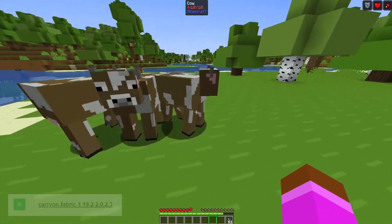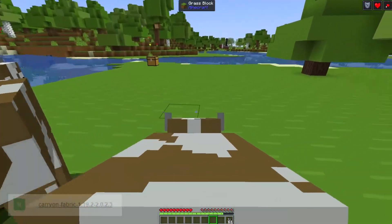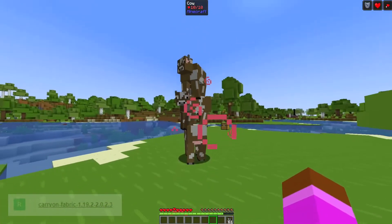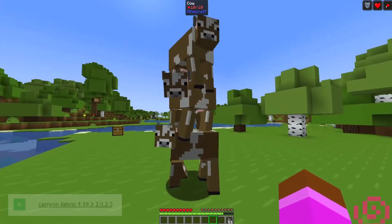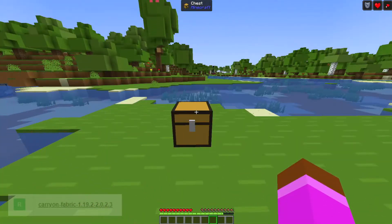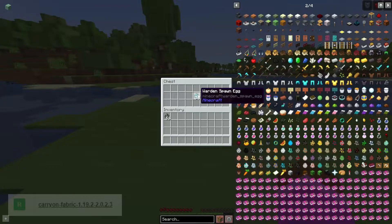You can also stack mobs. For example, I spawned a few cows — you do the same thing as with the chest — pick them up and place them on top of each other. You can see three stacks of cows. Three medium-rare steaks tonight!